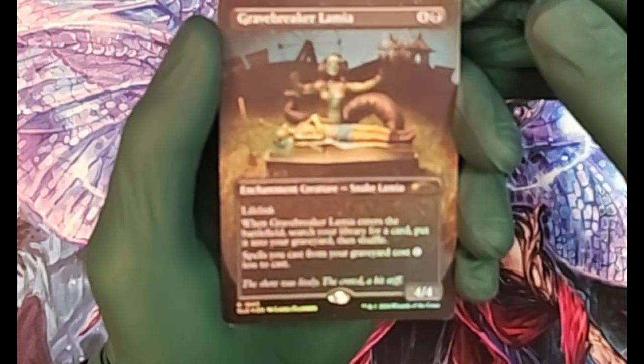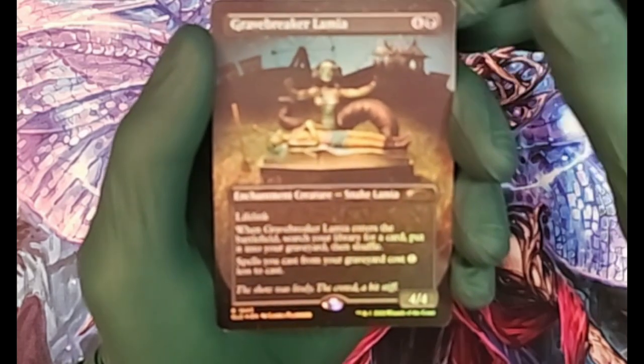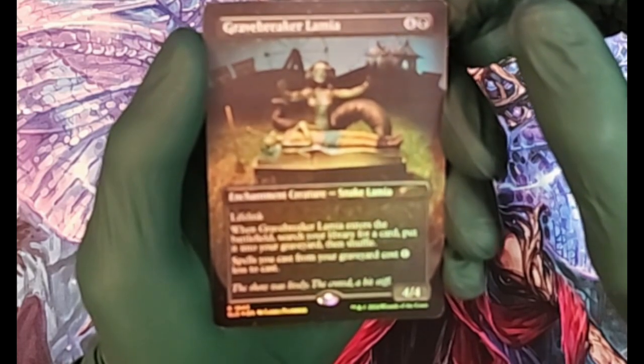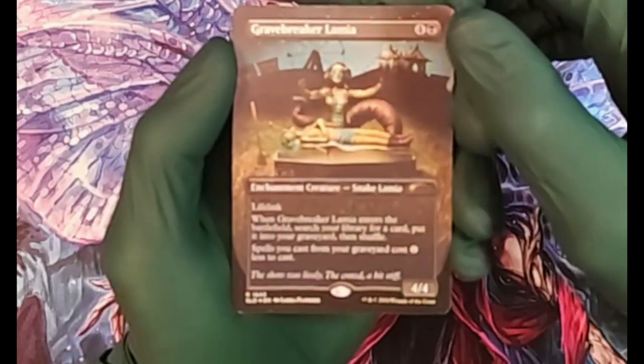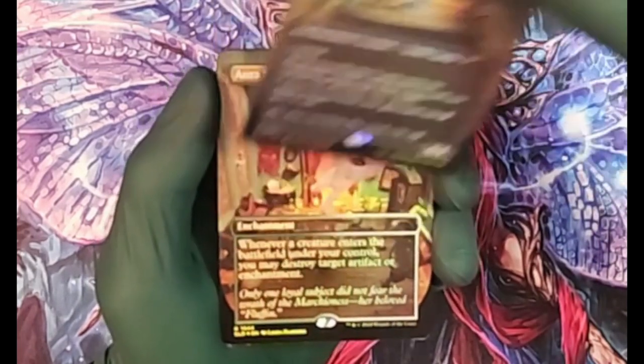We start with Gravebreaker Lamia, an enchanted creature — Snake Lamia — at four mana and a Swamp, with lifelink. When Gravebreaker Lamia enters the battlefield, search your library for a card, put it into the graveyard, then shuffle. Spells you cast from the graveyard cost one less to cast. It was previously printed in Theros Beyond Death and has a value of about four dollars.